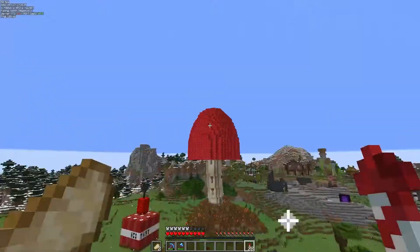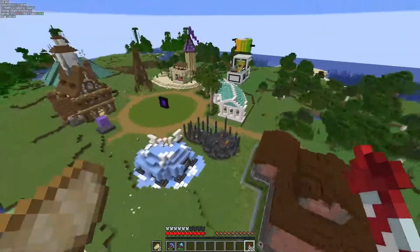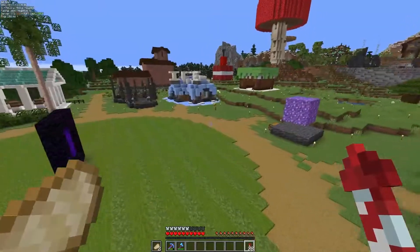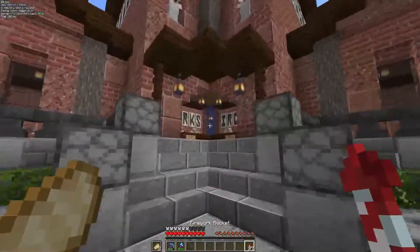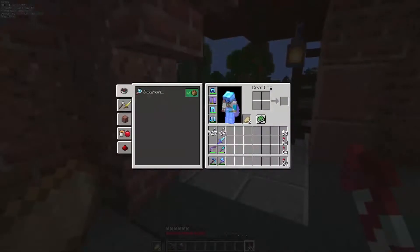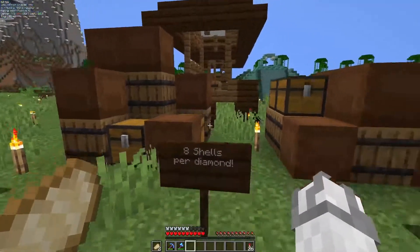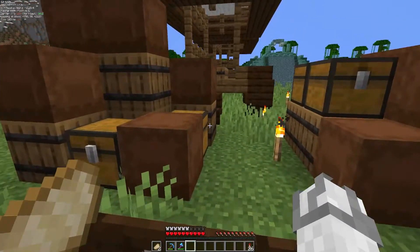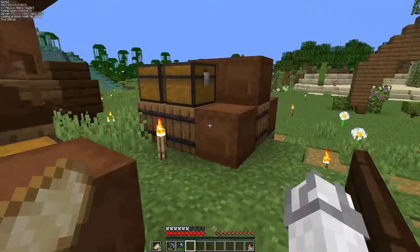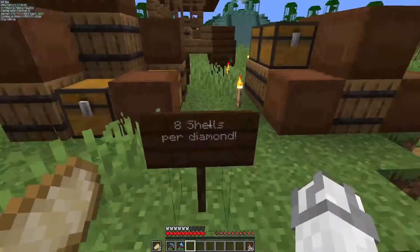Hello everybody, welcome back to an episode of Autocraft. My name is Zayn and we are in the shopping district because there are quite a few shops open that weren't open last episode. First off we got a beautiful iron shop by Death Dealer who's got blocks and ingots over there, and probably one of the most important shops is Astazora's shulker shell shop — he made an automatic shulker farm and has shulker boxes for sale galore.